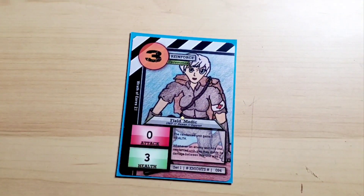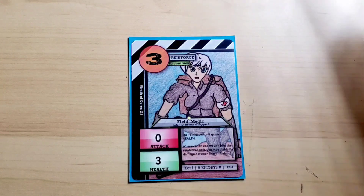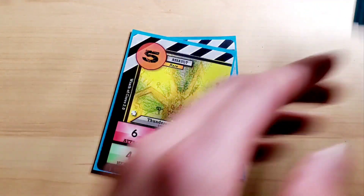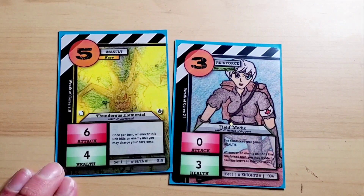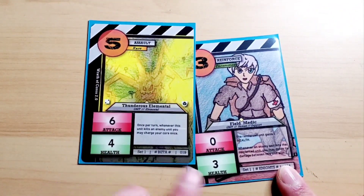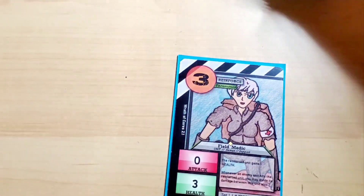Field Medic is one of the best reinforcement cards for Knights in my opinion. The reinforced unit gains one health, which alone is really good. And whenever the enemy unit hits the reinforced unit, you may divide its damage between this unit also. So let's say Thunderous Elemental had four health and someone attacked him with five damage — it would kill him. But you could divide the damage to Field Medic too, essentially canceling the kill. Very powerful.